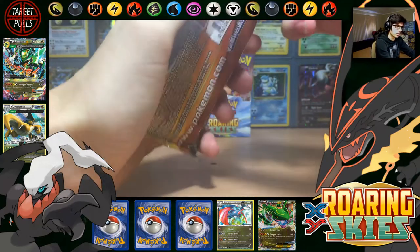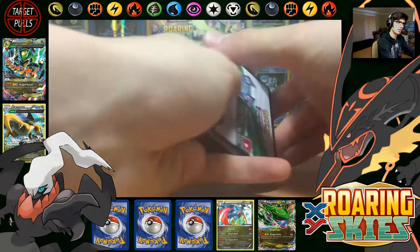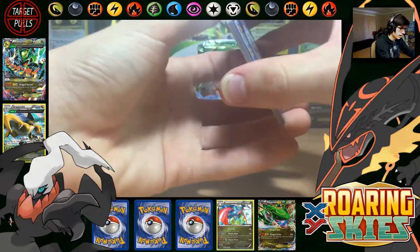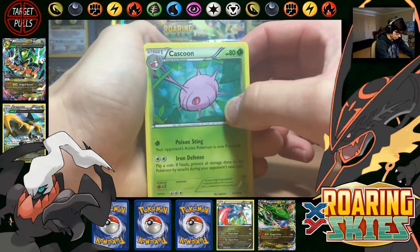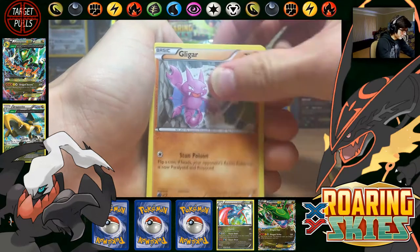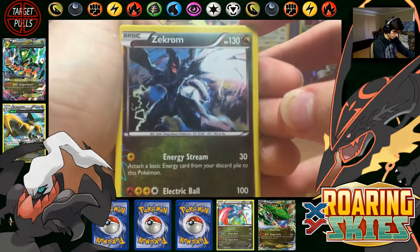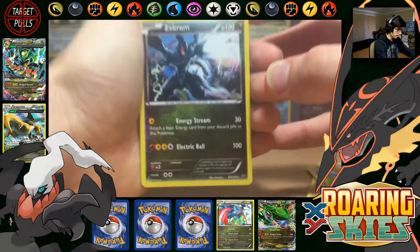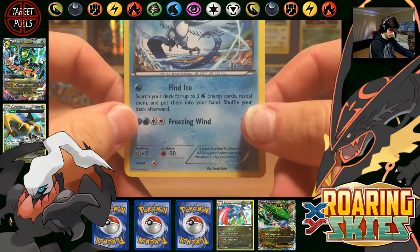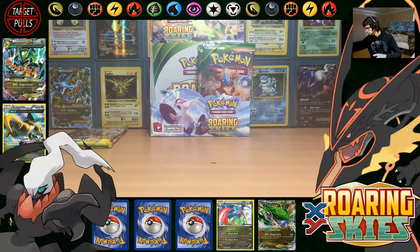It would have been nice when they actually put all three of the legendary birds in one set. Like I noticed in Plasma Storm — was it Articuno and Moltres but no Zapdos? Then in Plasma Freeze they had one of the other birds too. Whatever, I'm just gonna keep opening. Gallade Spirit Link, Shedinja, Ninjask, Zekrom Reverse Rare with Energy Stream and Electric Ball — I love the artwork on that card. And then we have Articuno — definitely an Articuno box.